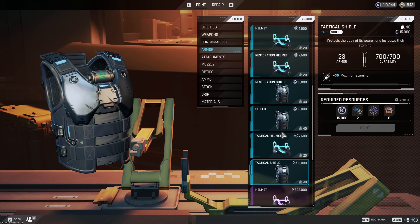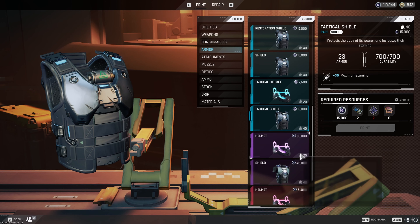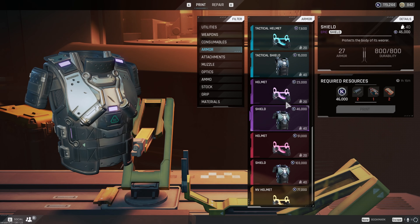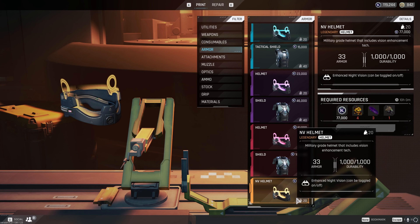Maybe mixing them — like the tactical chest and restoration helmet together — could work, but I think running both tacticals is going to be the best. Comment down below what you think the best combination is: both tactical, both restoration, or mixing it up.